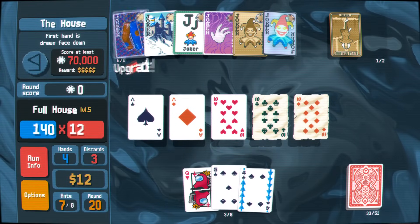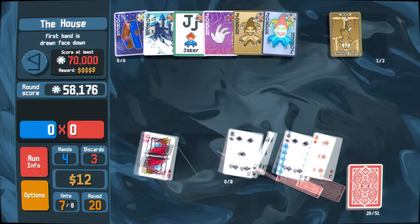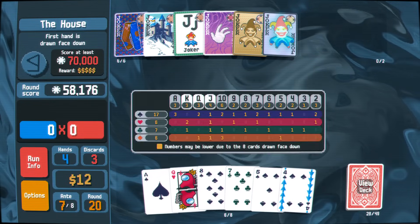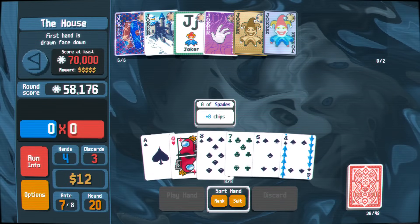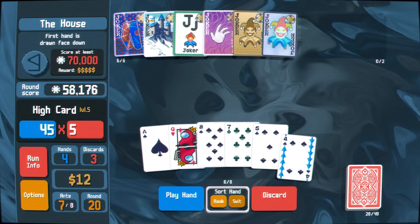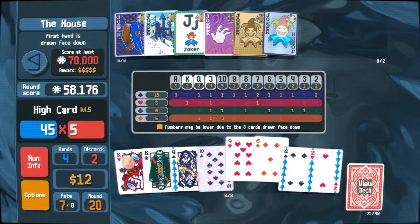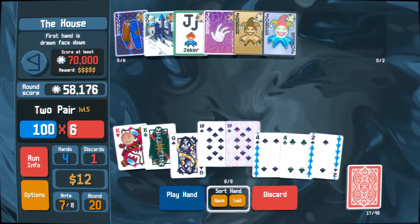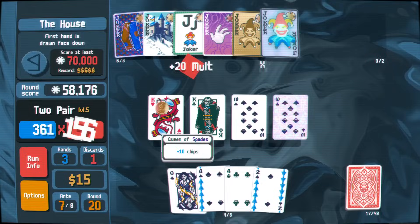If you have successfully acquired a chip source and a Mult source, you can then move forward to the next and final step, which is getting a Multiplier Joker that works with your deck. This is really important, as most runs will be lost precisely at this point, especially if you are a beginner player. Although there are some types of builds that can reach Ante 8 without a Multiplier, that is a feat often attempted by seasoned veterans who know the intricacies of Balatro.